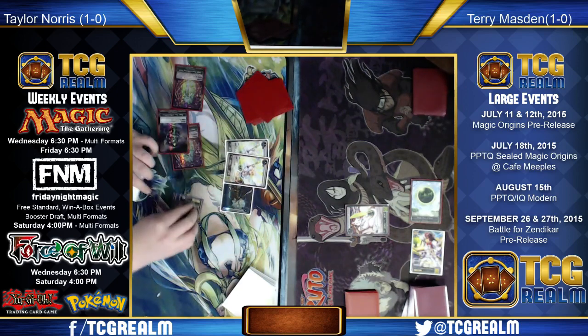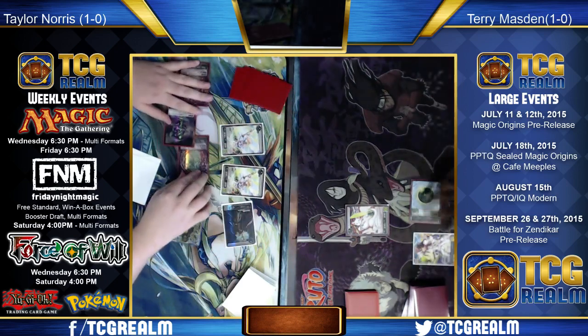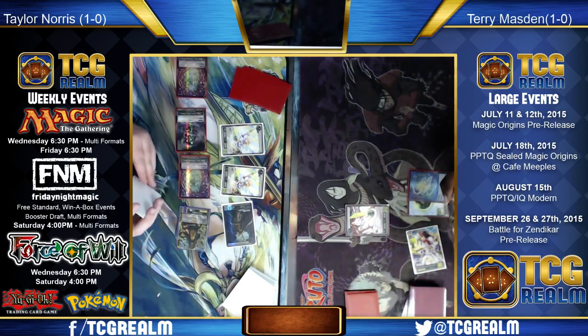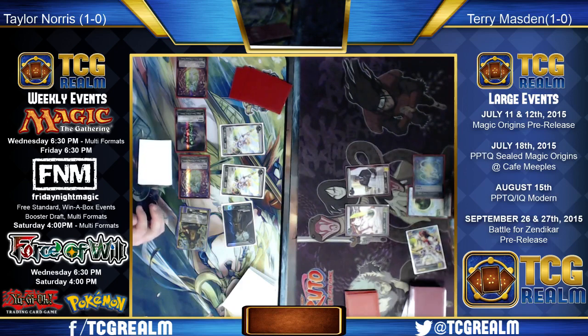It's unclear which route Jessup wants to take on this turn. Through the mulligans he's had to take this game, he's working with some limited resources. The individual removal spells have very little value to Danny right now, because unless he can kill both Coursers, there's no point in killing one of them.